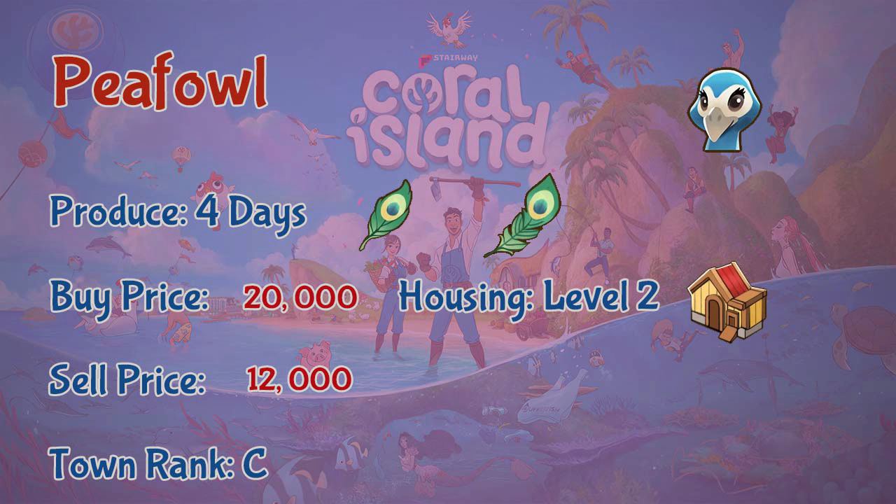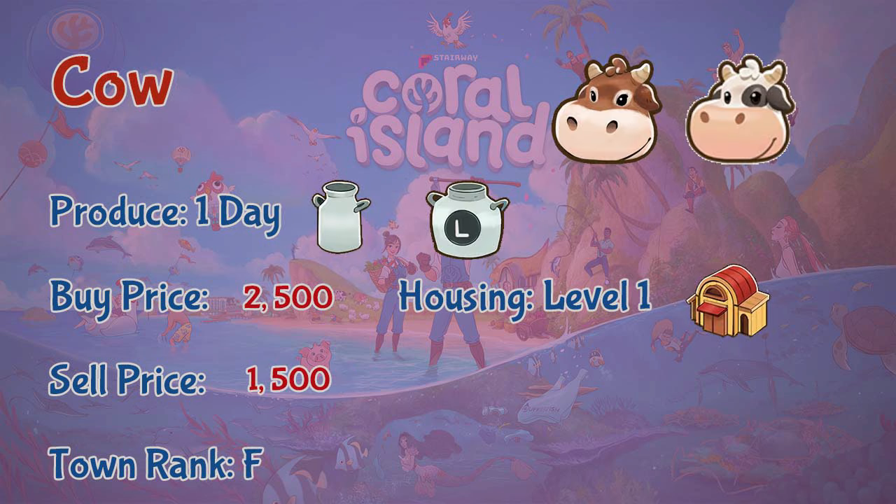Peafowl is available at town rank C. Next are the barn animals. First is the cow — you can get a spotted cow or a brown cow, it's totally random. Cows live in barn level one and produce milk or large milk every day. You can buy cows at 2,500 coins and sell them at 1,500 coins.